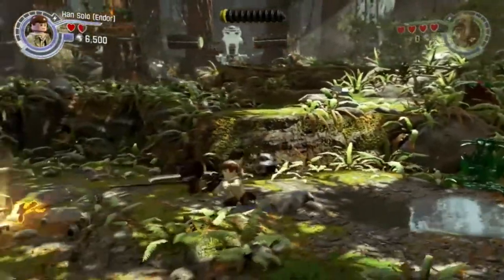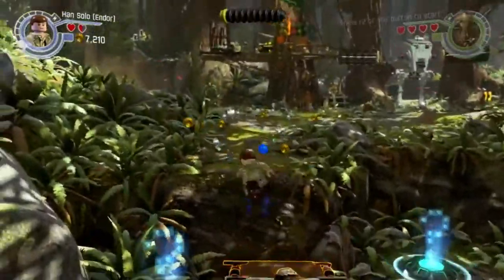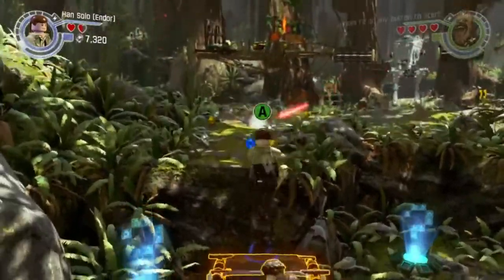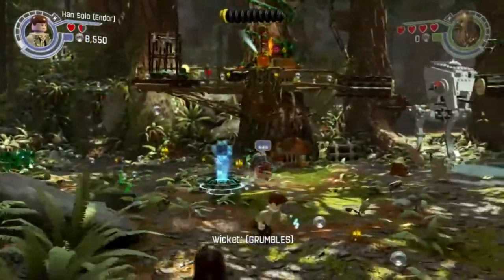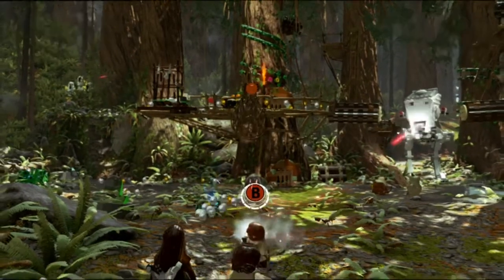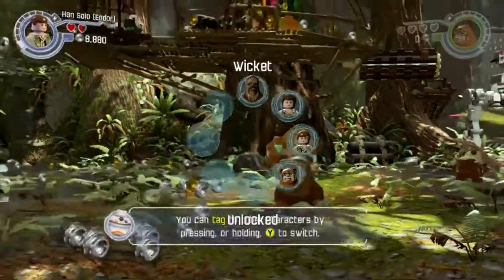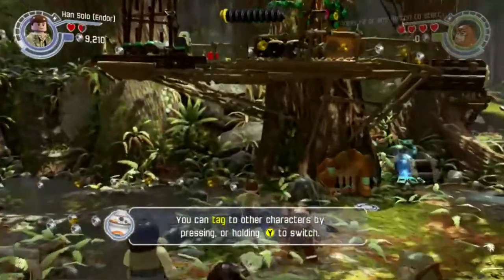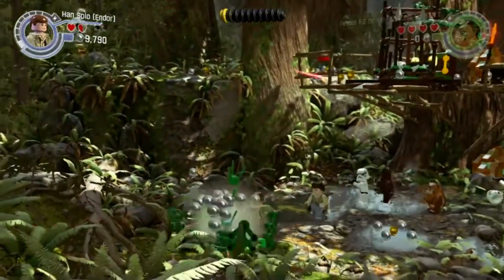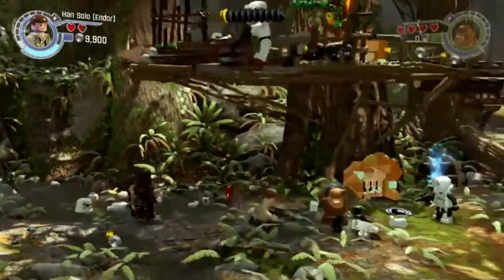Press X to destroy it and then you can build it back up again on this side. You have to hold A. Mash B button! Such a cutie. So now he can join us in our little adventure, at least during this level. We have Stormtroopers after us again. I think I was hitting Chewie there, unfortunately.